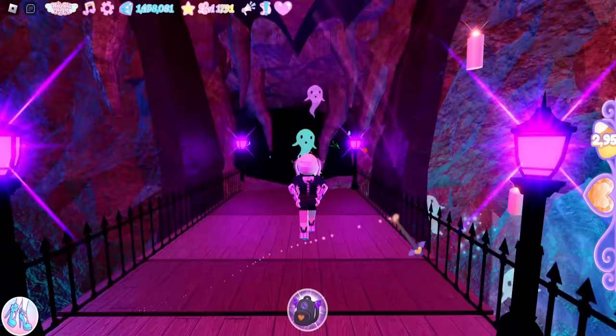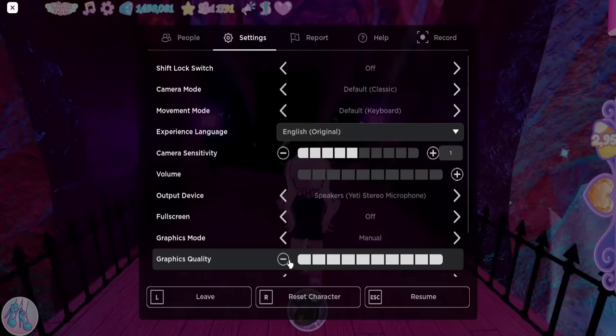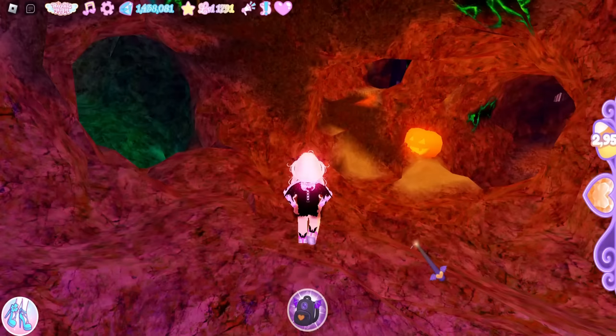We are going to enter the maze. Real quick, let me turn down my graphics so it brightens it up for you. I'm going to turn my graphic quality down because a lot of you guys last year said that really helped. So we are going to enter the maze and we are going to take a left.